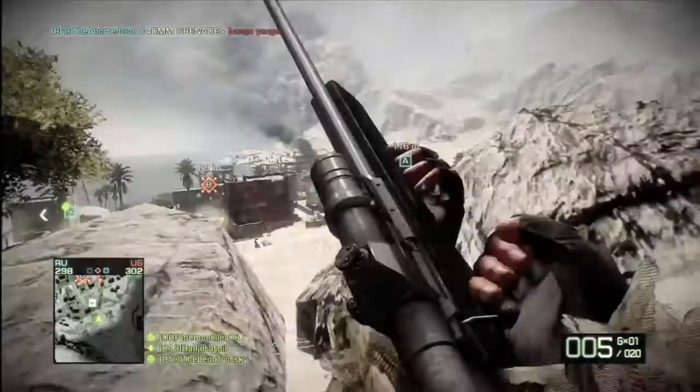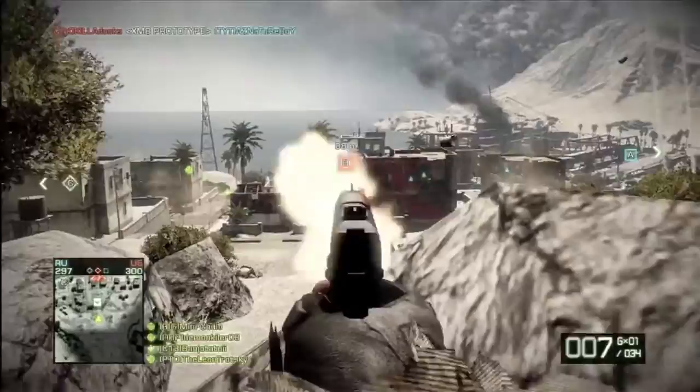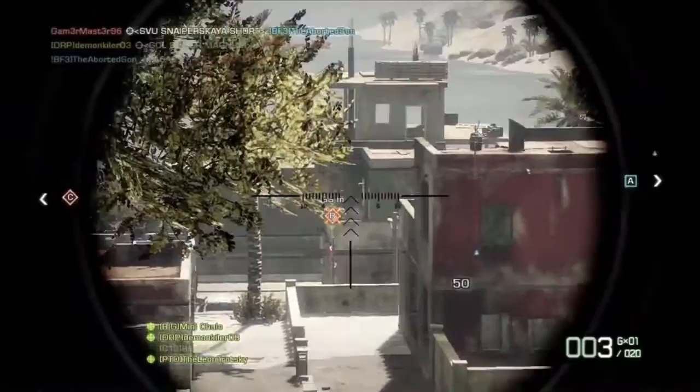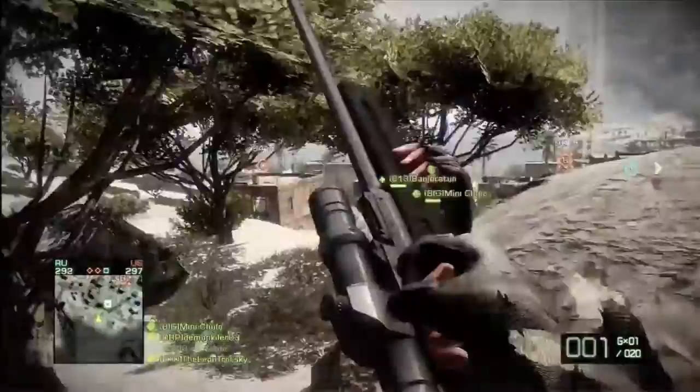My biggest strategy for this map — controlling the high side as well as taking the objective. In the beginning, it's important to get guys on the top portion of this map because in any military point of view, you want the higher ground. Here you see me getting the highest ground I can quickly out of our spawn, running up this alpha side hill. I was just warming up so I missed quite a few shots.